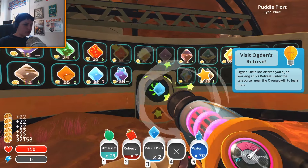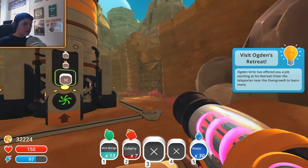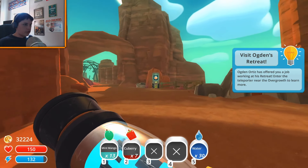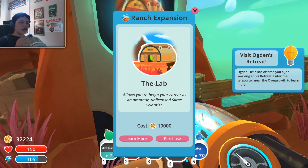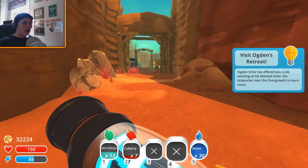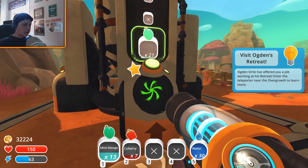Maybe do a little bit more of the 7Z Rewards Club. And the main thing I want to do is get this science lab over here — basically it allows you to get all these different kinds of things for your slimes that help upgrade the ranch a lot. It's 10,000, so I've been saving up for that. After we visit Ogden Ortiz we're going to come back and check that place out.